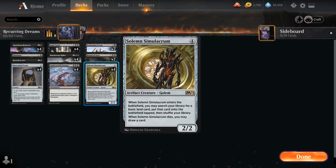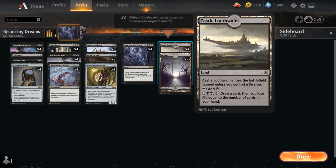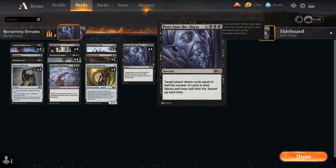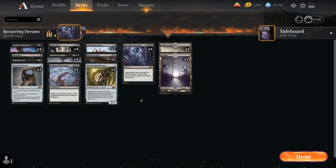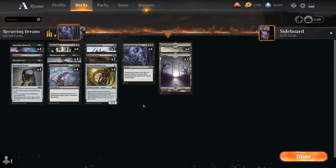We also have a full playset of Solemn Simulacrum — a new addition from M21 that's very important because we need to get to seven mana, so being able to ramp in mono-black by searching up a basic land when it enters the battlefield is very useful. When it dies it draws a card, so we can chump-block with it, protect our life total, and get ahead on cards. Finally, four copies of Peer Into the Abyss — usually targeting the opponent to combo-kill them, but you could also target yourself just to draw a bunch of cards. The mana base features a full playset of Castle Locthwain as a card draw engine and 22 basic Swamps. Notably, the deck is very rotation-proof — only the Ritual of Soots rotate out, easily replaced with more Extinction Events.